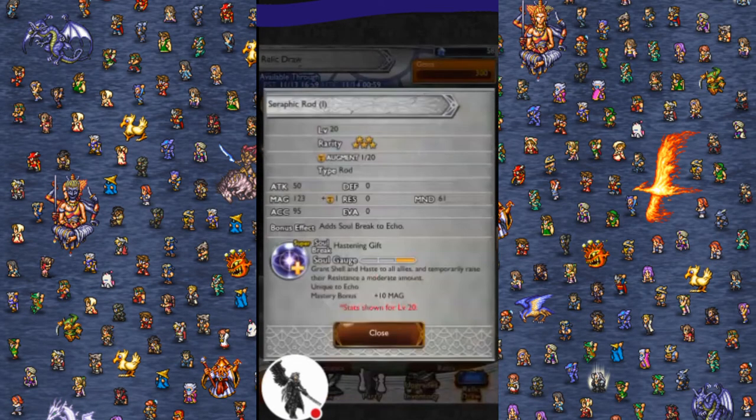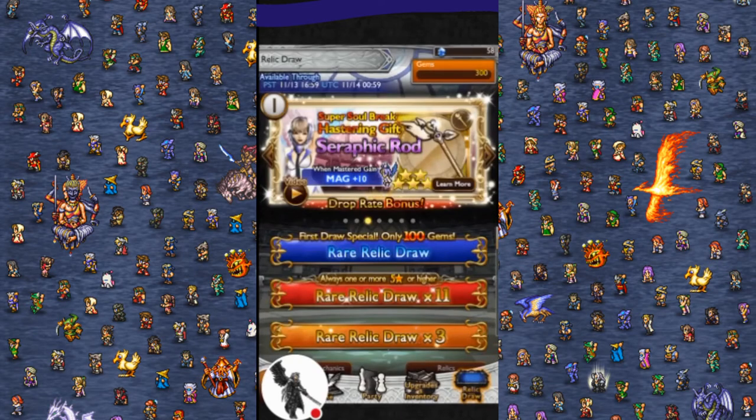Echo's Seraphic Rod, Hasten Gift: shell and haste all allies and raise the resistance a moderate amount. So this is a Haste-ga and a Shell-ga and a resistance bump for Final Fantasy I. Not much else to say about it — it's pretty good though. It's a unique Haste-ga, at least.